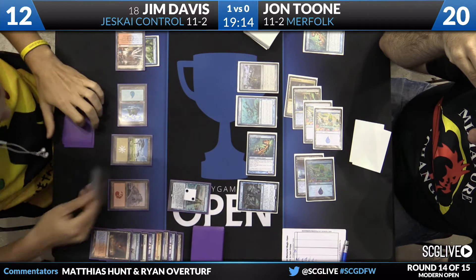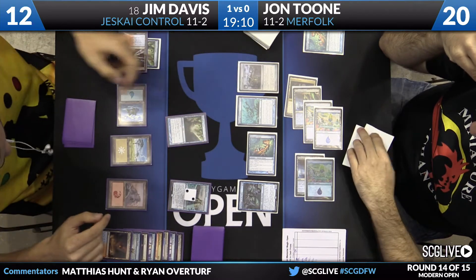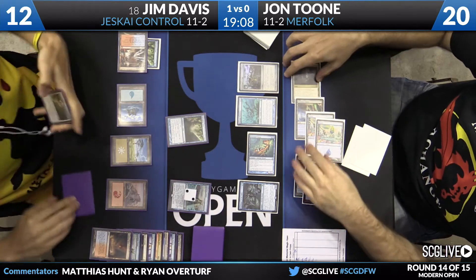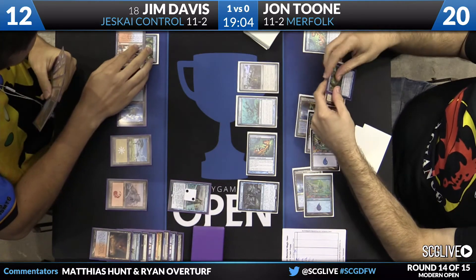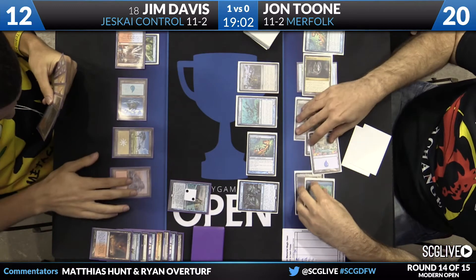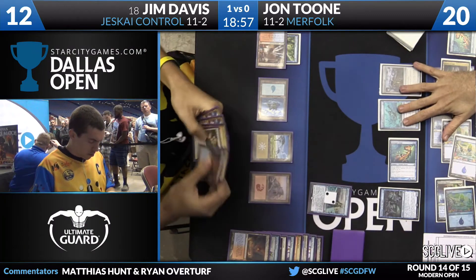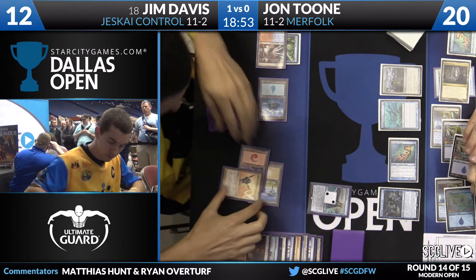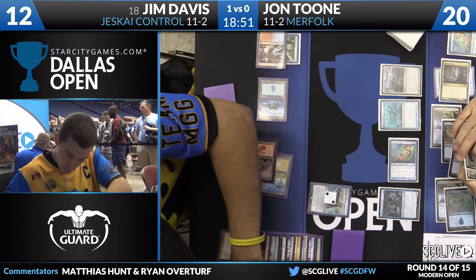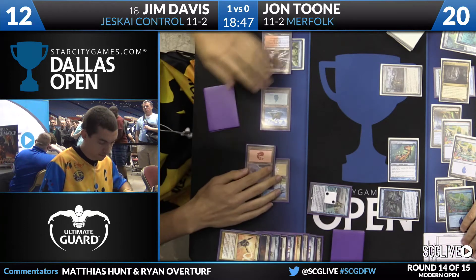Jim actually has a Spreading Seas of his own in hand, and I rather like that against the Merfolk deck. It could hit a Mutavault, but in this circumstance it's hitting Cavern of Souls — see how much you like that as a Merfolk player. Your cards are Islands. Jim leaves up just enough mana for Lightning Helix. His hand: two Helixes, two Nahiris. He'll Helix away the Marrow Reejerey while Jon is tapped down, though there could be a Dispel, which would be pretty disastrous.